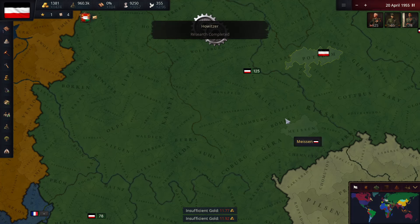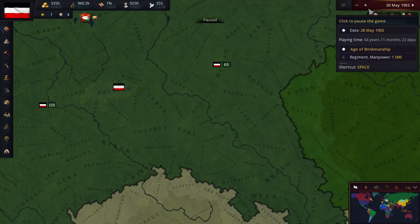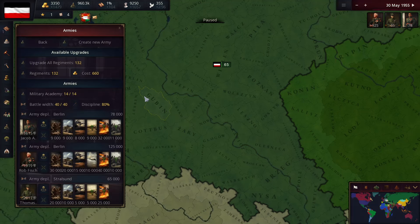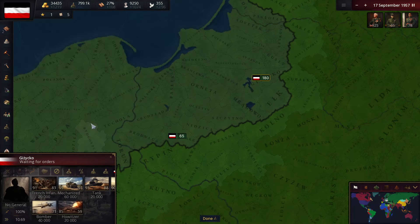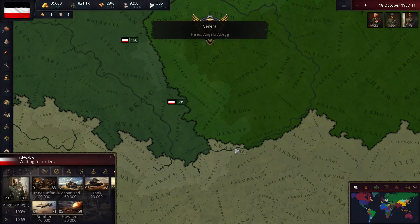Alright, so we're making tons of cash now. I think it's pretty safe to say we're a world power. I'm going to pause the game — I think I'm just going to solo Russia by myself. I think we're just going to crush them. Alright, so we got a bunch of armies now. I think we're going to build one more, maybe two more.